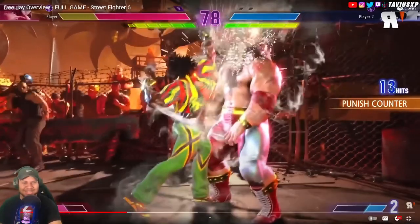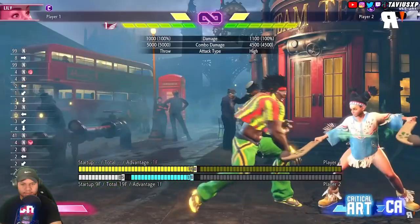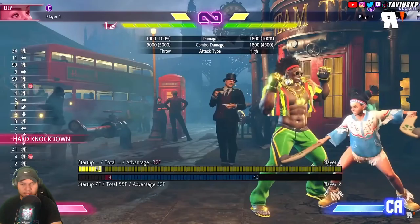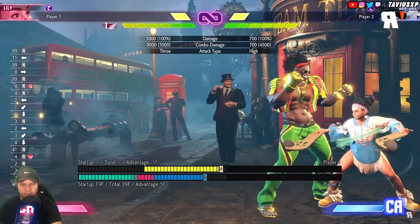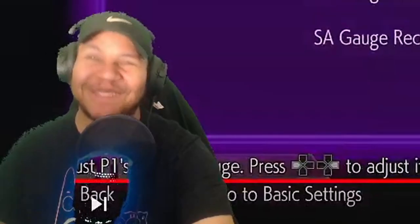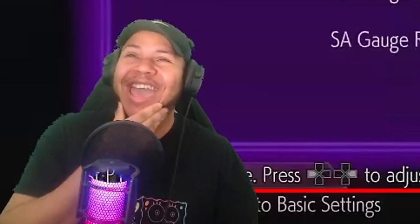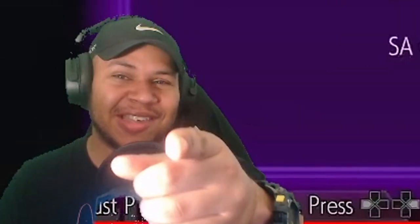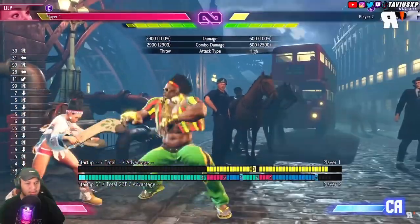That is a lot of damage — 13 hits, very impactful. Something Capcom really honed in on here with DJ is his trickery and feints, with the light version of all the specials I tested being fake versions of the actual moves. Great for baiting out your opponent and mixing them up. My dude has fakes on everything — I'm calling it now, I feel like DJ is gonna be a really good character.